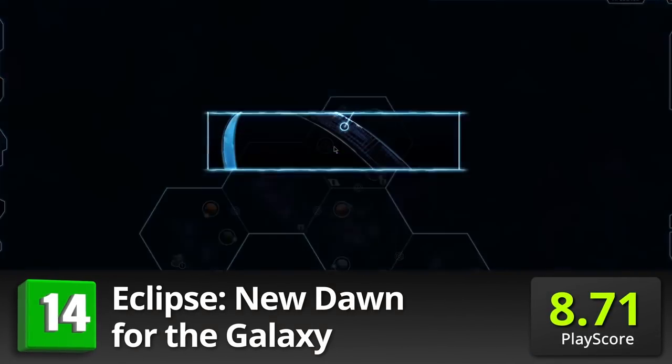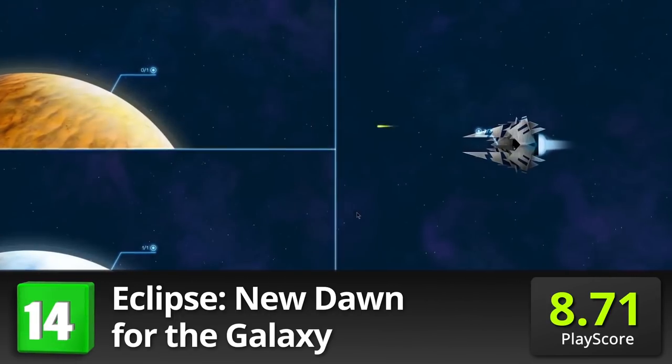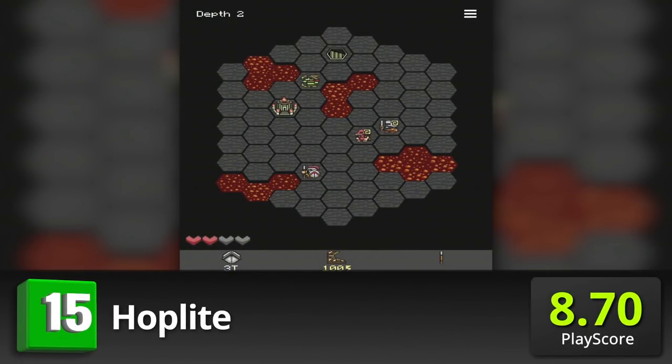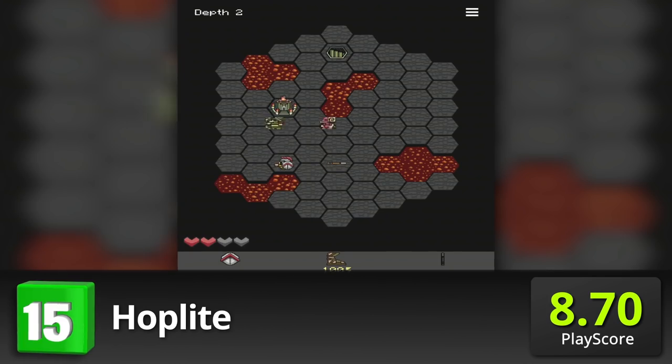New Dawn for the Galaxy: build, research, and explore your interstellar civilization. It has a PlayScore of 8.71. Hoplite: play as a brave Roman soldier and engage in thrilling tactical combat. It has a PlayScore of 8.70.